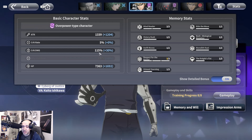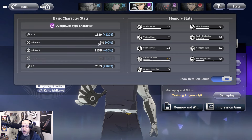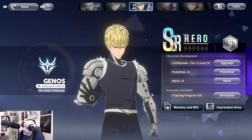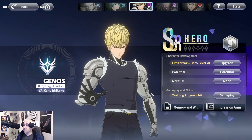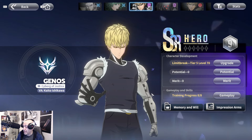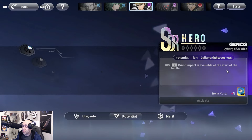Looking at his basic stats and bonuses, he starts at 115 normally. This unit is built really well for composure damage, meaning you can interrupt opponents — that little yellow stagger bar. He's built for good crit and high attack power. He's considered a hybrid character, meaning melee and ranged, similar to Zombie Man. There are also pure ranged and pure melee characters, but Genos sits as a hybrid.